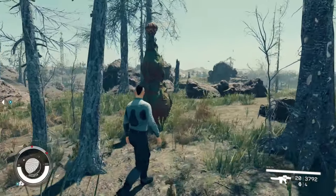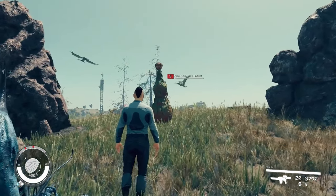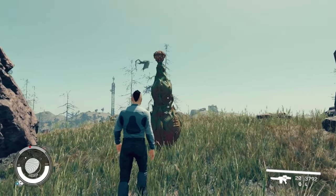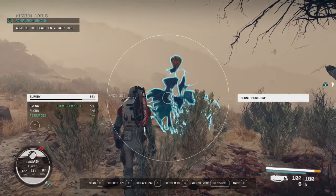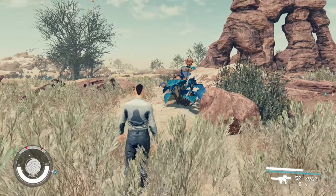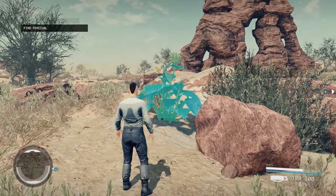The third flora is the Swamp Bottle Root. The Bottle Root is found in all areas of the planet. These aren't hard to find, but you may overlook them if you aren't paying attention. Scanning won't take long as they are usually found in multitudes. The fourth on the list is the Burnt Poke Leaf. The Poke Leafs are found in all locations and will stand out with their bluish tint and a fiber pod sitting on top that you can collect. These also come in multitudes.